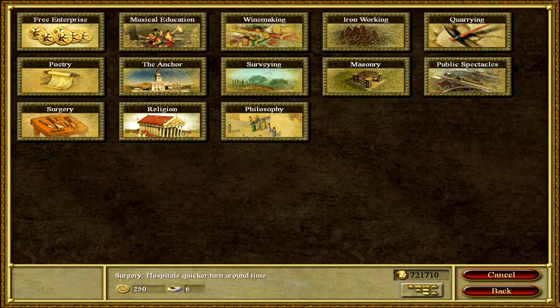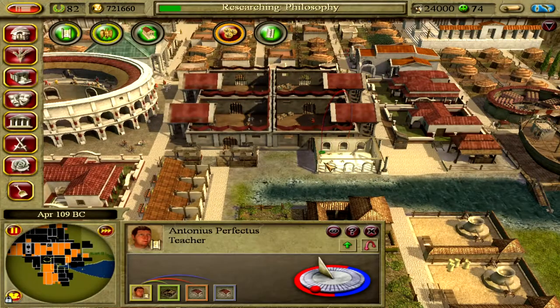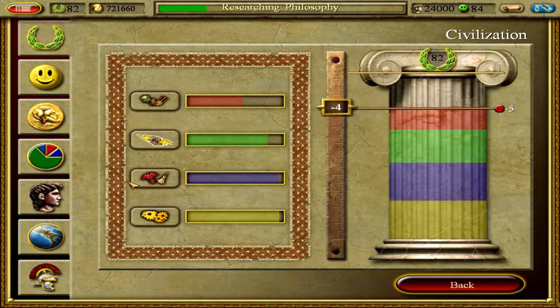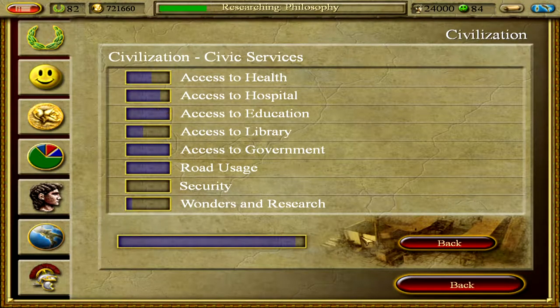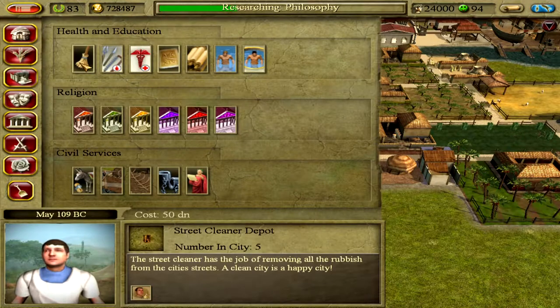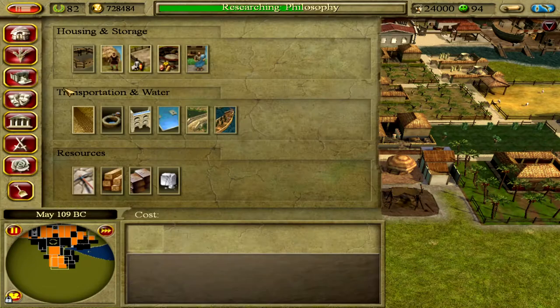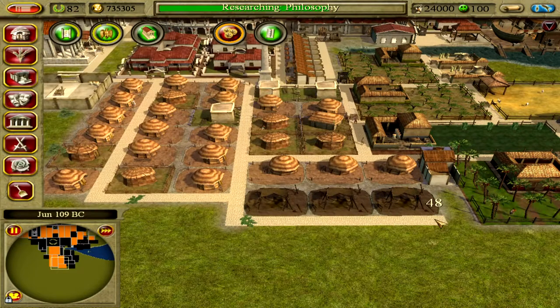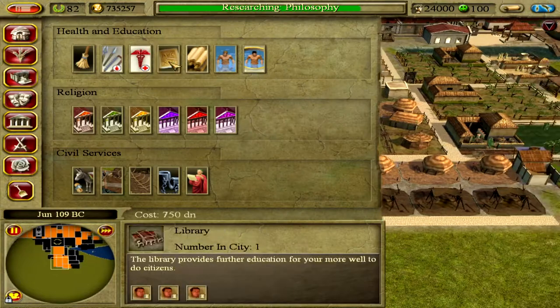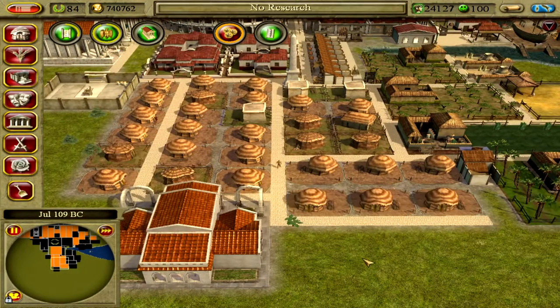'Hail Governor, what would you like to research next?' Access to education is fantastic. We need more access to a library because we only have one in the entire city, and it's not going to be enough once all those palaces are out here. A permanent boost to happiness is always fantastic.